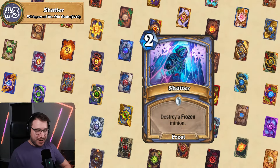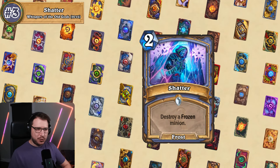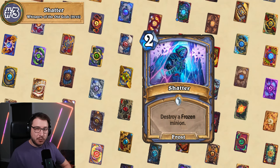Next up at number three we have Shatter. It is a two mana mage spell that says destroy a frozen minion — and this is just super conditional removal. Blizzard has always tried to push freeze effects with mage and they for the most part just never really panned out.